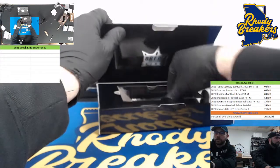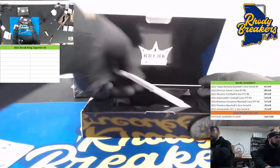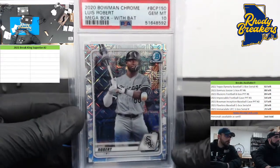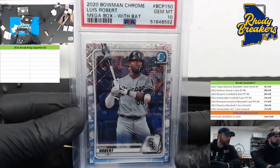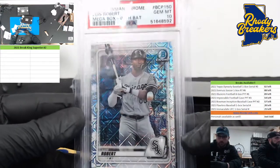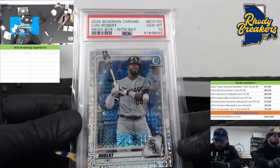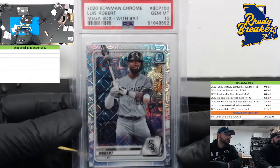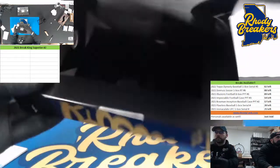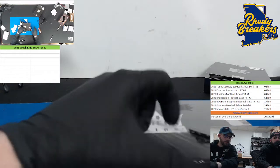Next up we got a Cat Prism rookie base gem mint 10 — that was going for good money at one point, still decent. And last one in the first box, big boy: Bow and Chrome Luro mega box gem mint 10. Beautiful mojo look.